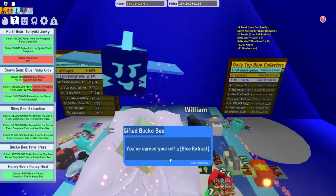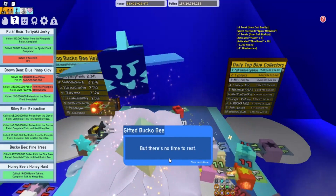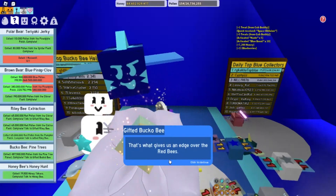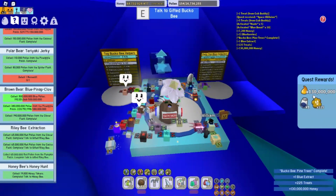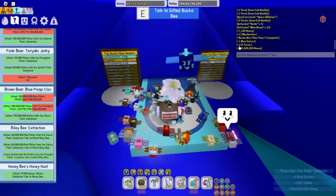Beautiful work. You've earned yourself a blue extract. But there's no time to rest — blue bees are constantly working, striving. That's what gives us the edge over the red bees. Keep moving forward into the blue. Alright, we got 130,000,000 honey, one blue extract, and 225 treats.